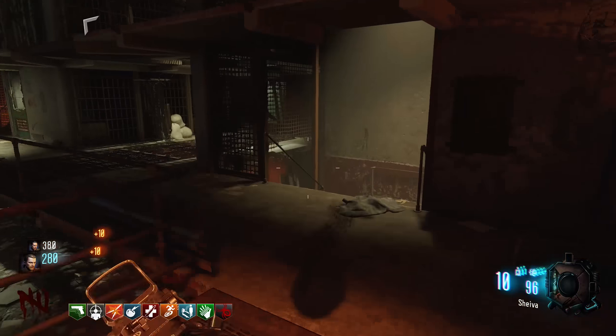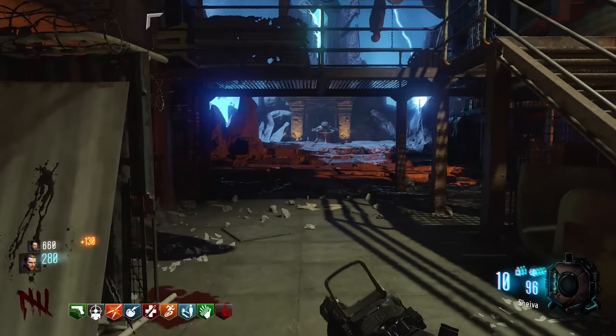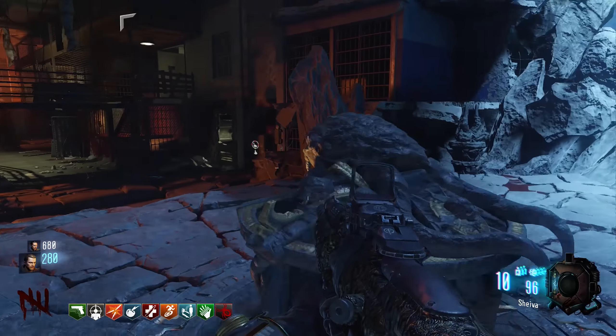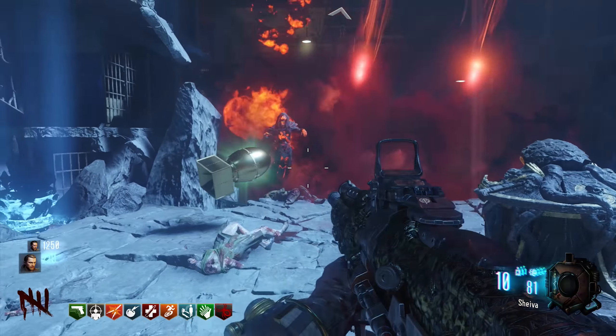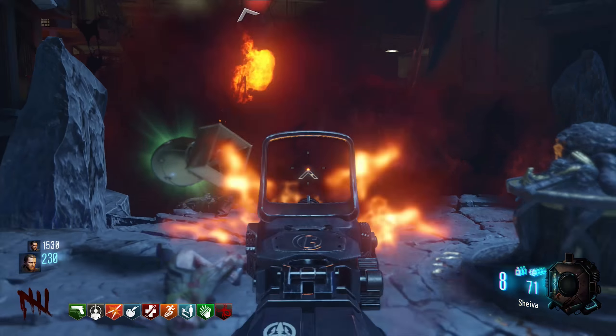There is a generator in Mob of the Dead, which is just past Origins, and there's also a generator in the Der Eisendrache area — sort of where the massive keeper statues were, where you originally picked up the bows in Der Eisendrache. I personally go for the Mob of the Dead one first, as it's probably the easiest and cheapest route around the map.